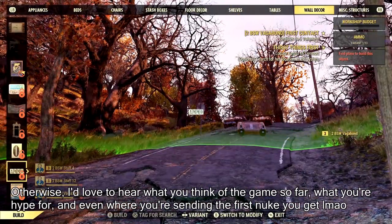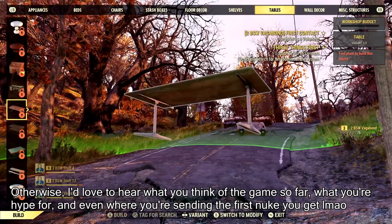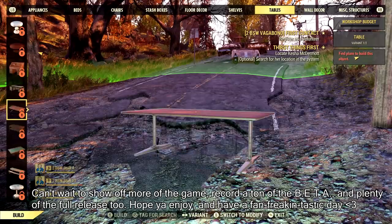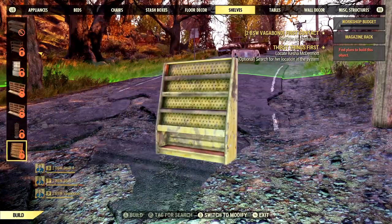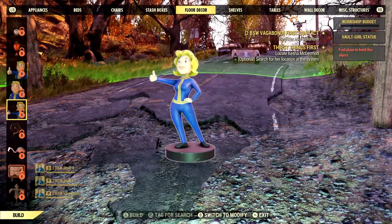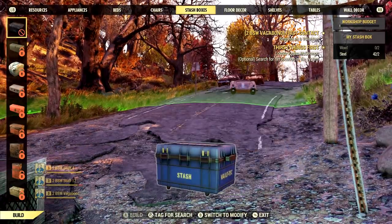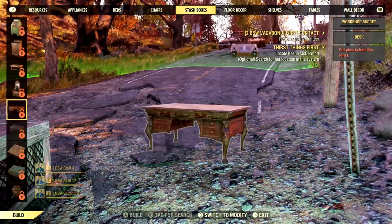You might notice that some items on the left bar have a little arrow pointing to the right — that means there's actually a variant of that item. I didn't realize this in the moment, so apologies for that. Variants aren't as different as completely separate items, but it just goes to show the insane amount of stuff you'll be able to build in Fallout 76. Some items are pretty wild — there's even a giant statue of a lion among many other things.